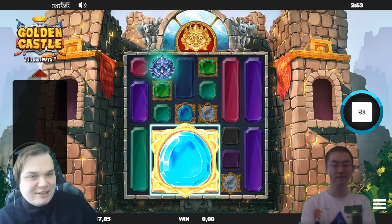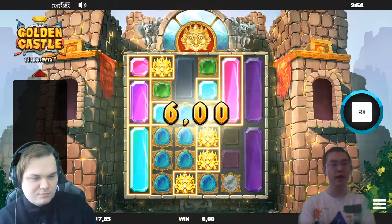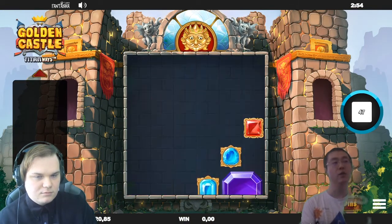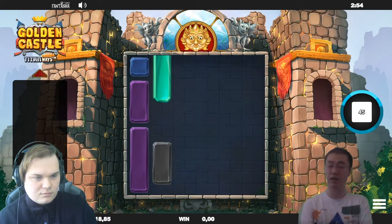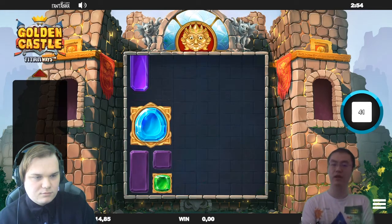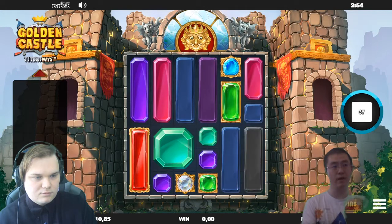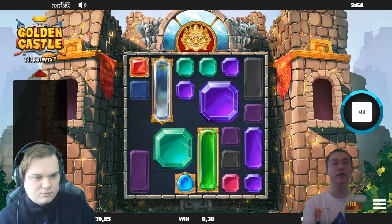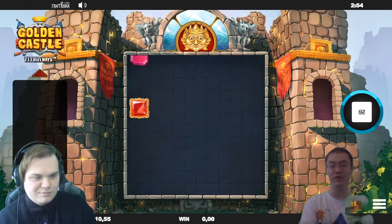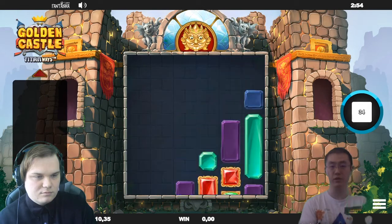Going forward, will Phantasma look to expand and develop more Titan Ways titles? I think so. When we made this Titan Ways game, we learned a lot and came up with a bunch of ways to make the feature more interesting. We thought about a crushing multiplier — when an oversized symbol crushes a small symbol underneath, we could give that event a multiplier. We also had ideas about using oversized symbols in a cluster game, and having the reel rotate so the oversized symbol rotates with the entire reel grid. So we have a lot of interesting twists planned on top of the Titan Ways system.